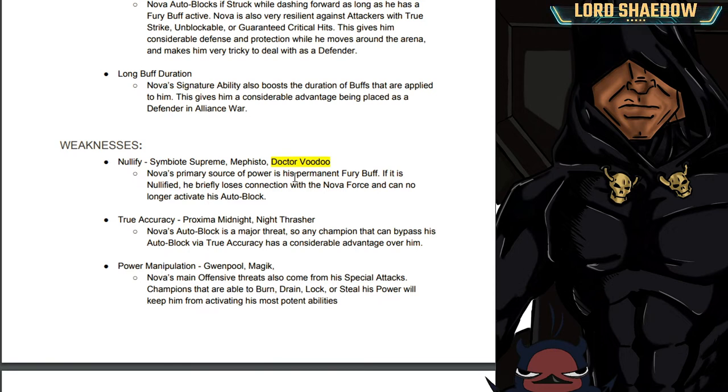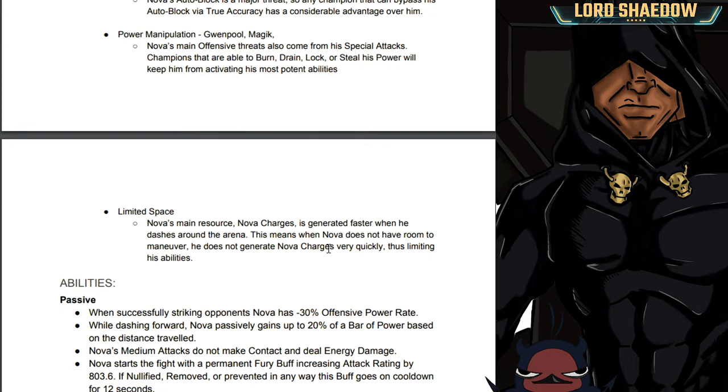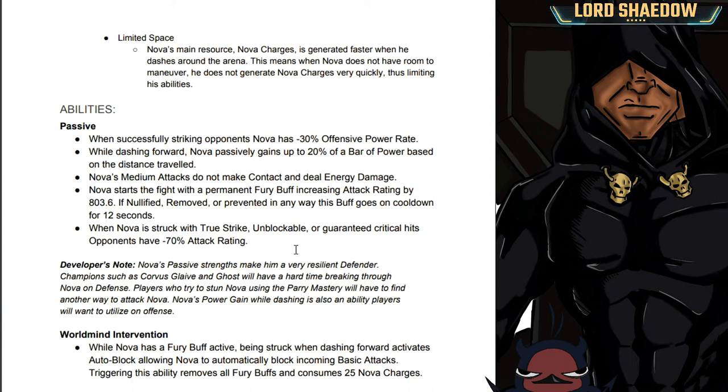Power manipulation champions like Magik and Gwenpool are also weaknesses — Nova's main offensive threats come from his special attacks, so champions that can burn, drain, lock, or steal his power keep him from activating his most potent abilities. Limited space is another weakness you'll see in the gameplay against Winter Soldier. As for passives: when striking an opponent, Nova has a minus 30% offensive power rate. When dashing forward, Nova passively gains up to 20% of a bar of power based on distance traveled.